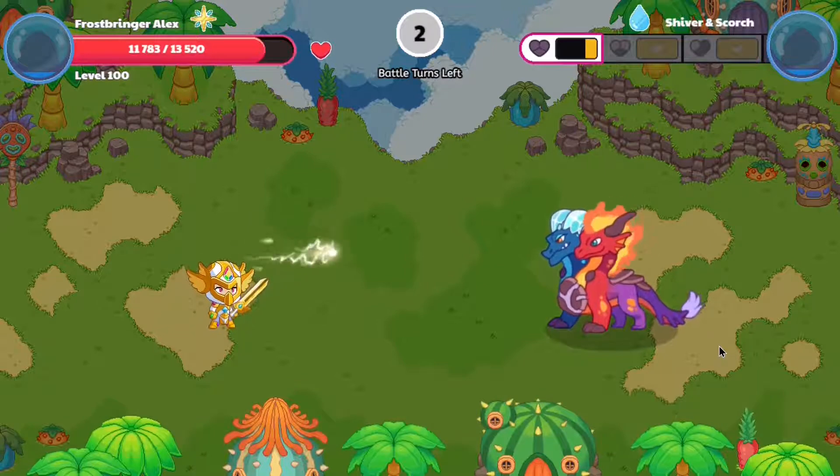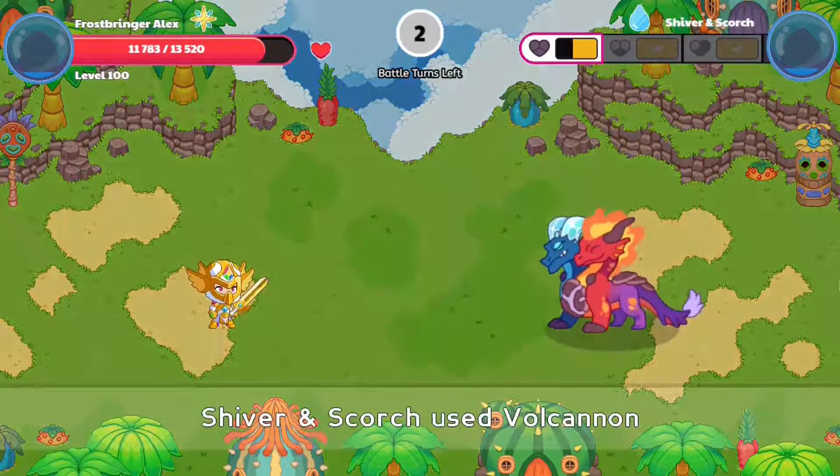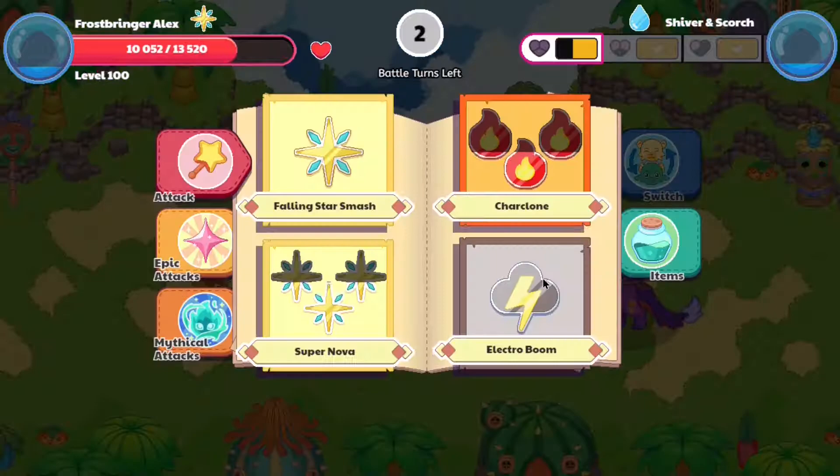We cast another spell — kaboom. All I think we need to do now is cast approximately one more spell, and then we should be able to tame Shiver and Scorch.